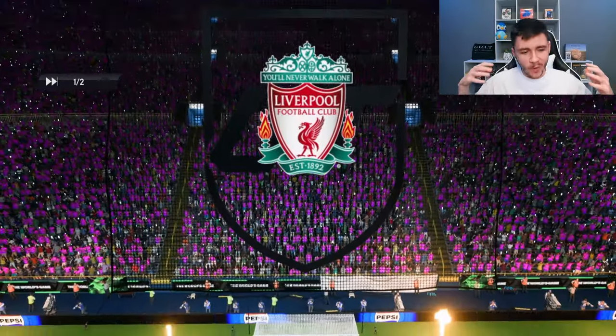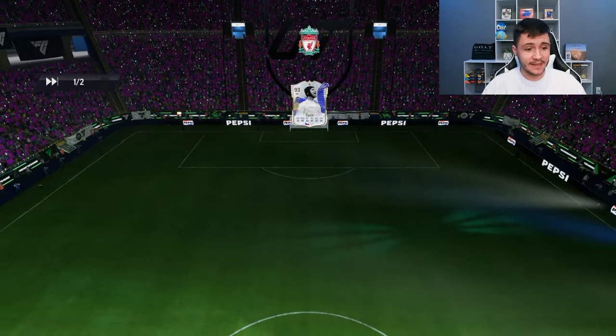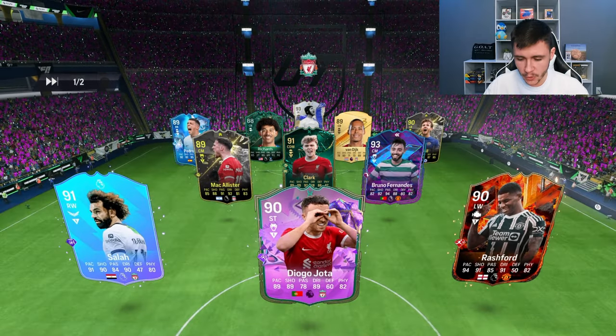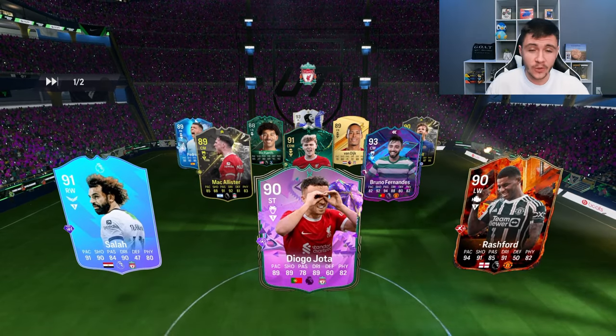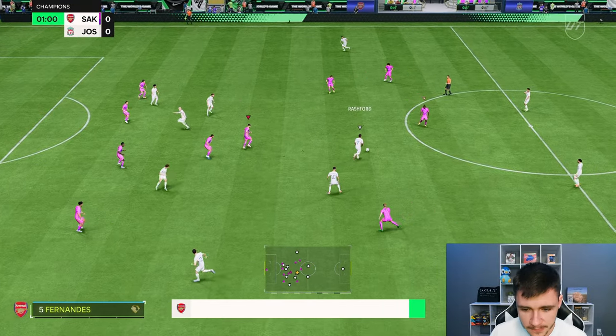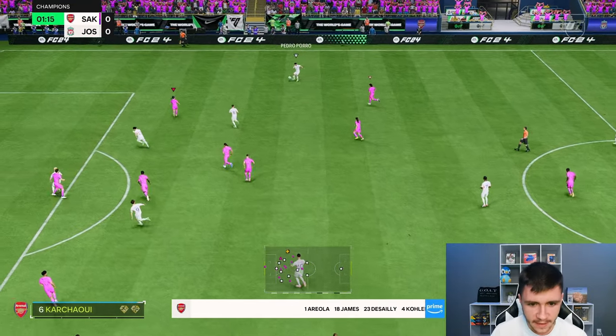Here we are jumping into game number one using the new Rafa Marquez card, and I think value-wise he's going to be very, very good. We're coming up against Salah, Diogo Jota, Rashford, Bruno Fernandes, Clark, and McAllister — it's a pretty good team. We're going to incorporate him as a center mid in the 4-3-2-1 as a more defensive minded center mid.